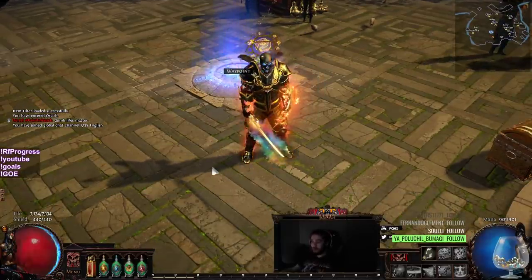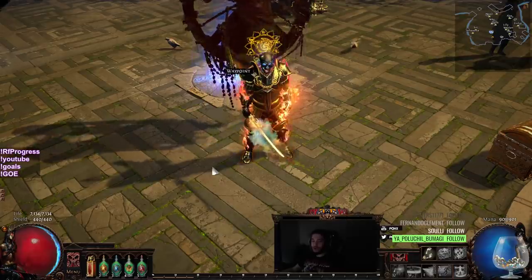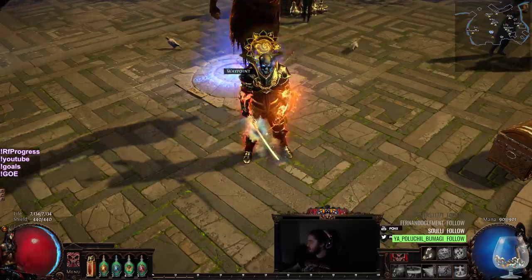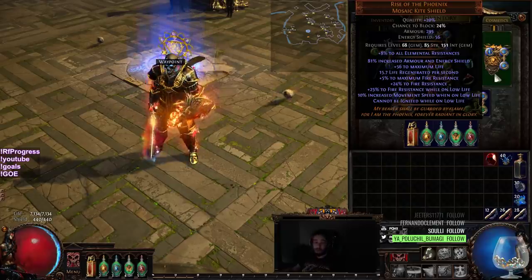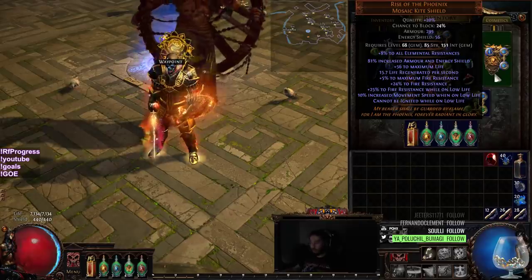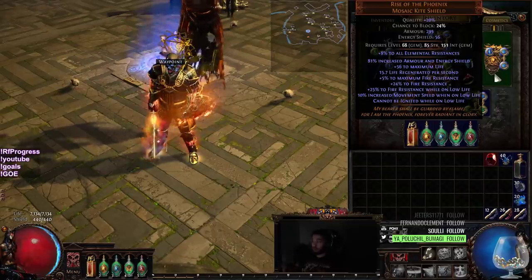It never ceases to amaze me how you can play the same build 11 times, and every single time you play it, there's always something you can add on if you choose to, like if you play it like a later expansion. So first off, to start with some upgrades — we ended up finding a Rise of the Phoenix from Kadiro. I was basically spam running tier 1 to tier 2 maps, whatever I had stocked up, and I got really lucky — I was just spam running Parandas and I got a Rise of the Phoenix.